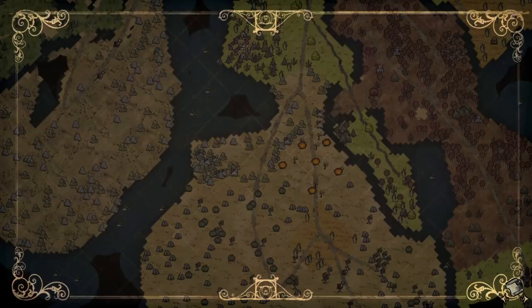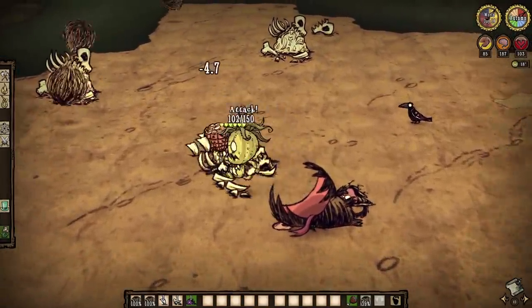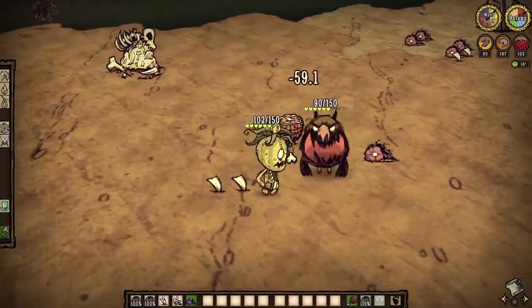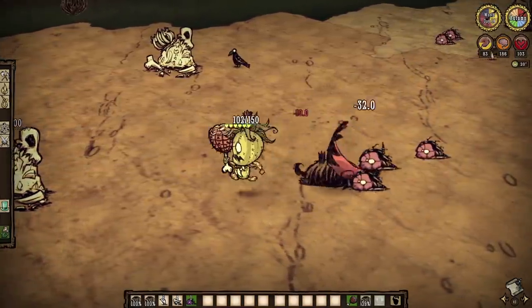The dragonfly desert is also home to hound mounds, and thus hounds themselves. The mounds are typically clustered, just as seen here, which makes this location very, very dangerous, considering that each mound holds three hounds. I would not go guns blazing into these spots unless you know what you're doing, playing a particular character, or have the right skill and equipment. I would choose to hire pigmen help, or wait for another big bad to clear them easily. Hound mounds require a beating — not a hammering — and will drop two bone shards, three hound teeth, and have a 1% chance of dropping a blue or red gem.